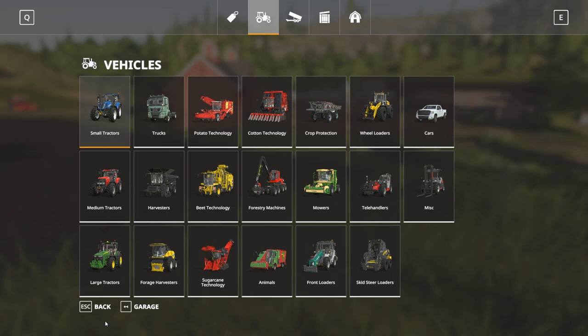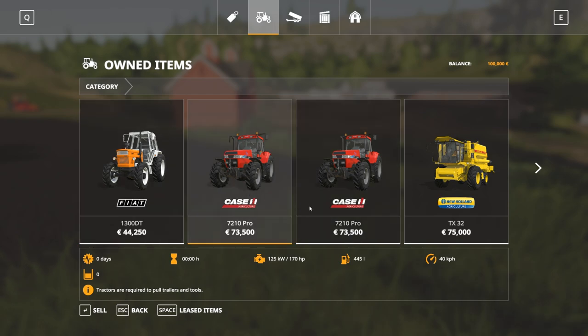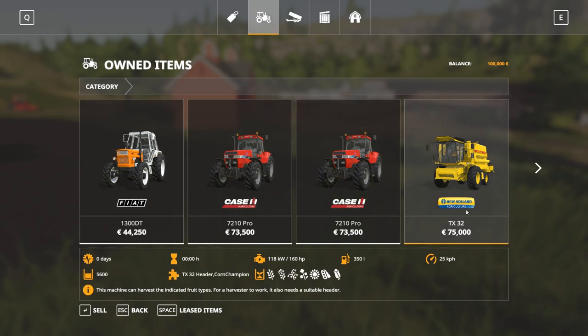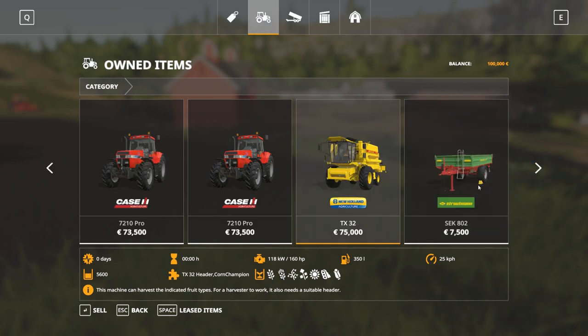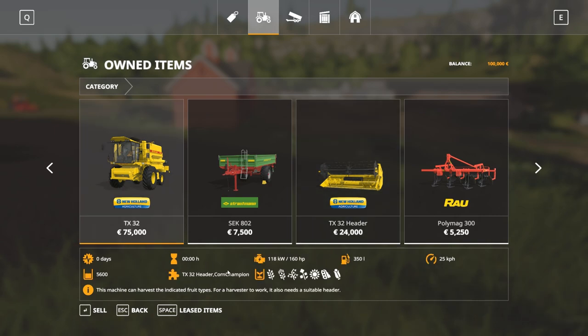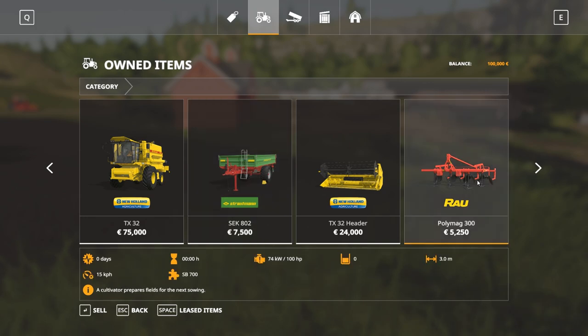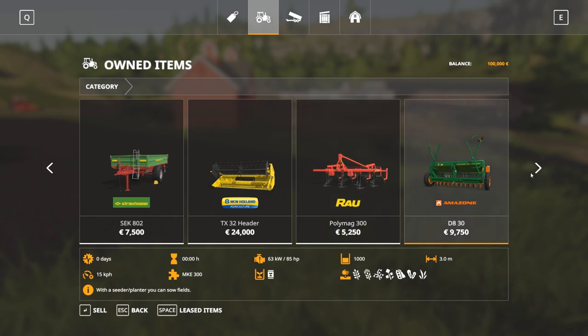Let's get over it. Garage — what do we got? We got a Fiat with 150 horsepower, two Cases at 7210 horsepower with 170 horsepower, and the older New Holland combine with a 4-meter header and capacity of 5600 liters. Then we got this Travelman trailer — you can upgrade this, which is really cool. We also got a small cultivator at 3 meters and a small seeding machine at 3 meters.